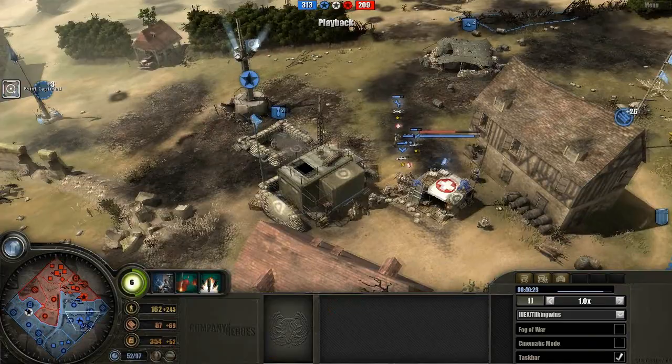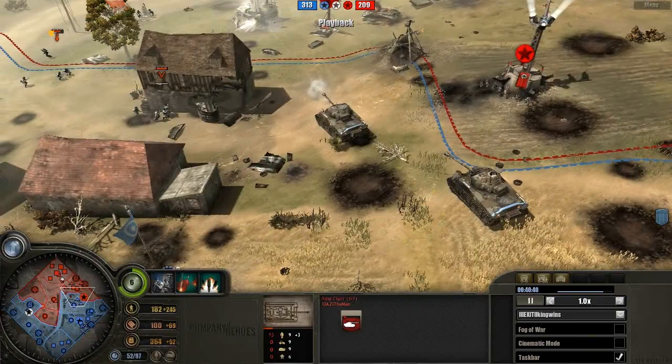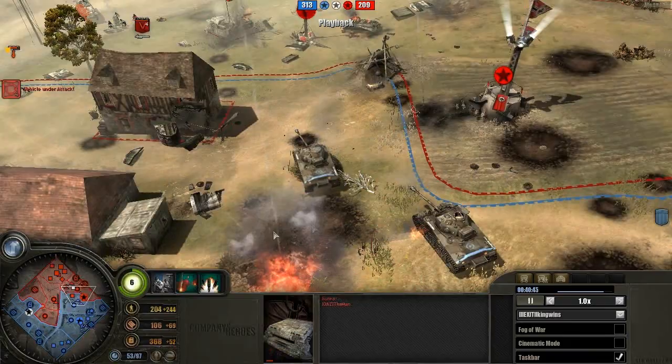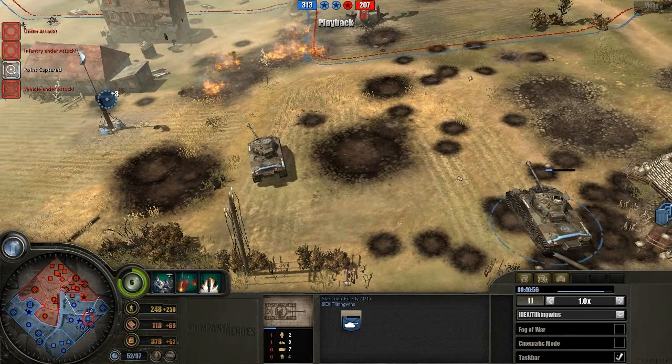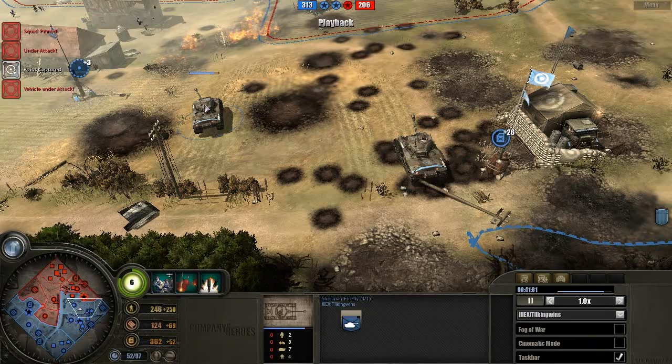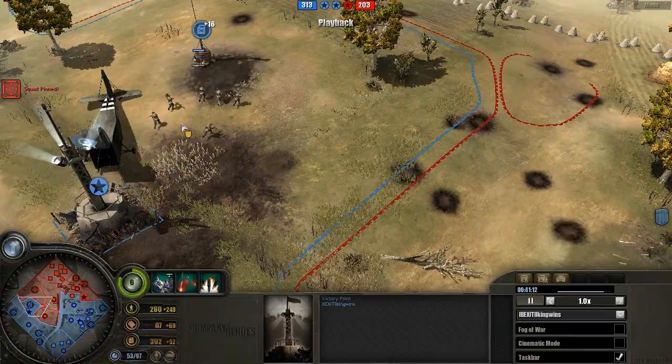Something died here — probably an infantry section which got killed by something. Sorry, I can't see everything for you guys. Fireflies gotta back out of there — they need some repairs. You can see these Fireflies are pretty low on health. There's some light action on the left side; he should probably demo charge the area here once again.